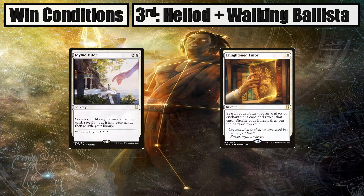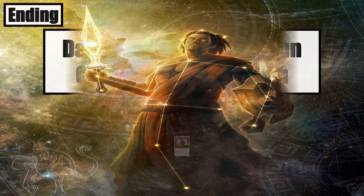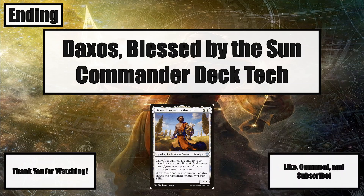Idyllic Tutor and Enlightened Tutor are able to tutor up Heliod for this combo. Ranger of Eos, Ranger Captain of Eos, Recruiter of the Guard, and Enlightened Tutor are able to tutor up Walking Ballista. I want to thank you for watching my deck tech on Daxos, Blessed by the Sun. I'd appreciate if you'd smack that like button and subscribe so I can share more Magic: The Gathering deck knowledge with you. Thank you for watching.